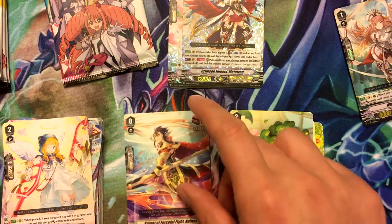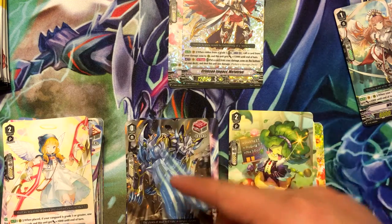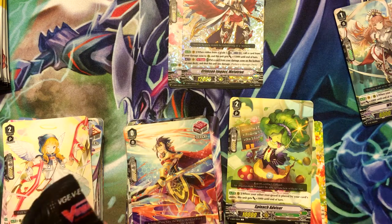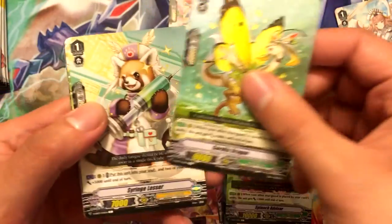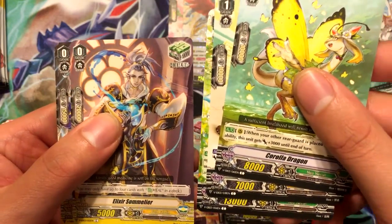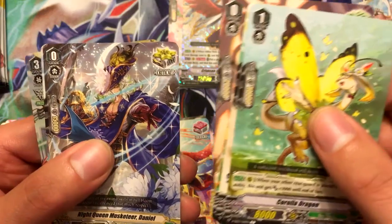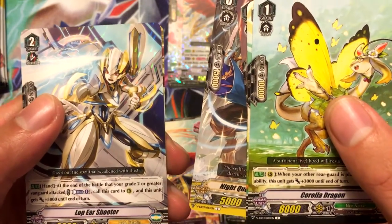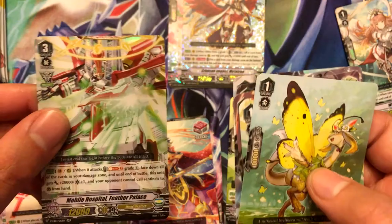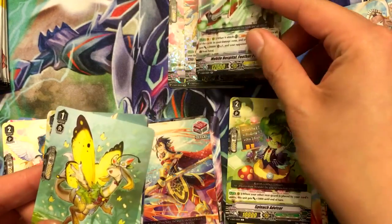I did not know that Gold Paladin had two front triggers — looks pretty cool. Corolla Dragon, Syringe Lesser, Maiden of Pure Splash, Elixir Sommelier, Knight Queen Musketeer Daniel, Lop Ear Shooter for Gold Paladin, and another double rare — Mobile Hospital Feather Palace. That's pretty cool — another Angel Feather!